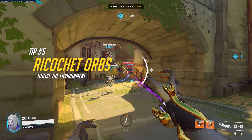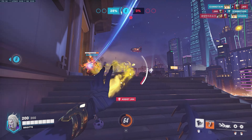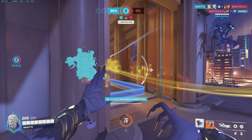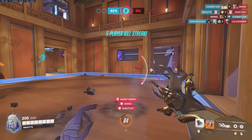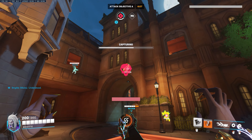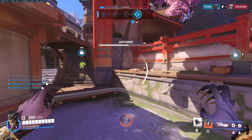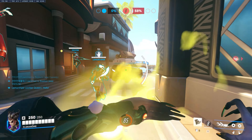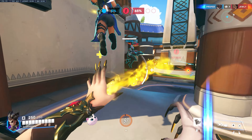The fifth tip is to utilize the environment to ricochet your biotic orbs. As you climb competitive ranks, you'll meet players with amazing hitscan accuracy who can headshot you in a split second. It's incredibly important as a Moira player to stay out of the enemy's line of sight and ricochet your biotic orbs from a safe spot. This way you can still damage enemies with orbs without exposing yourself, and you can also ricochet healing orbs to teammates in unsafe positions. Staying alive is one of the most important things a support player can do — bounce orbs off walls and always stay behind cover.